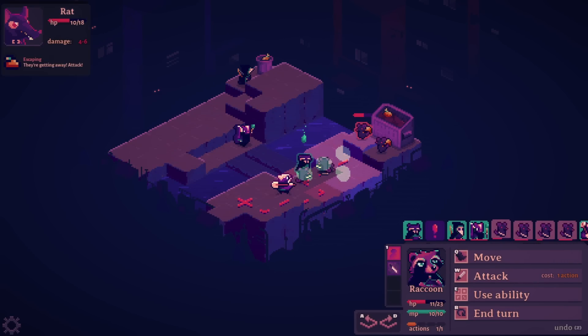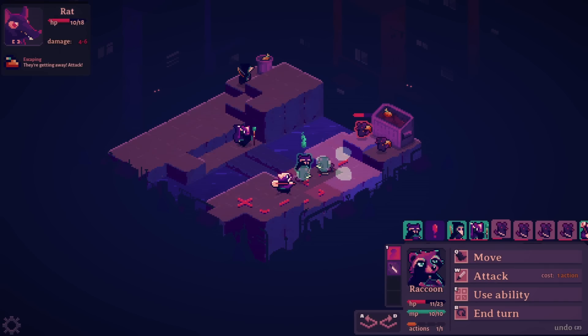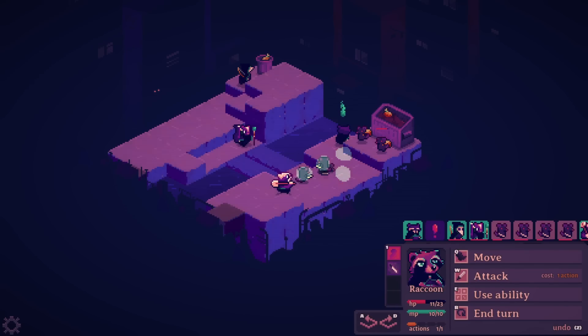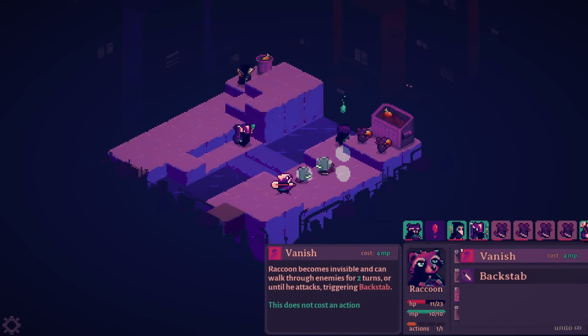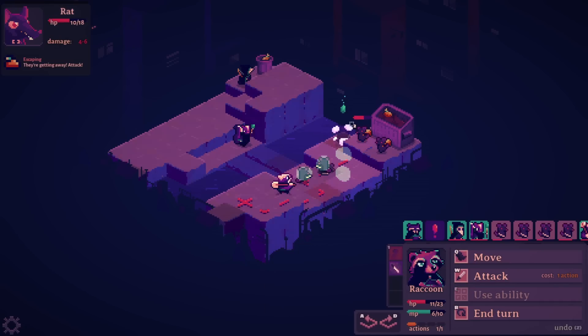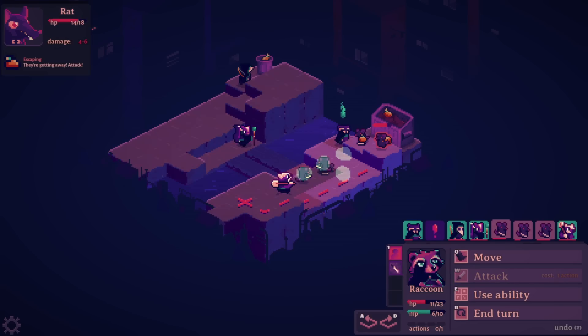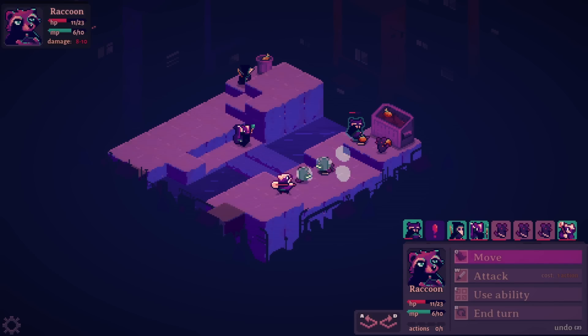Okay, so you've got your barbarian, you've got your rogue. I can't get behind these guys to stab them — no, they turned correctly. So you could go invisible. This doesn't cost an action. It's just MP to do it — while invisible. I thought it was 'behind and invisible' but that'll do. Hands off my food, give it back!